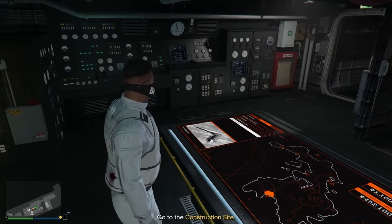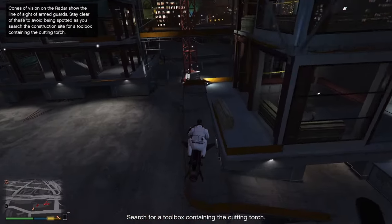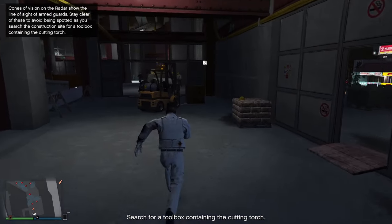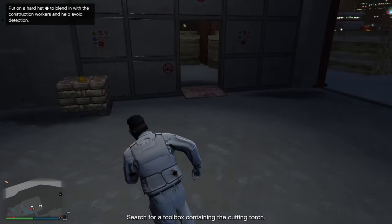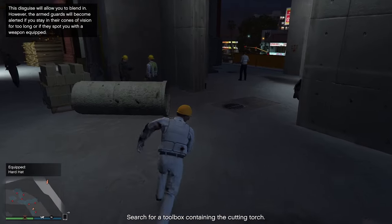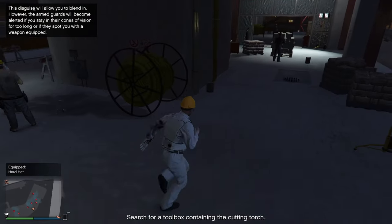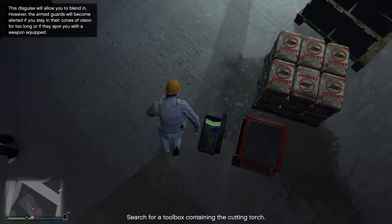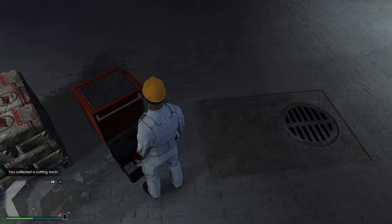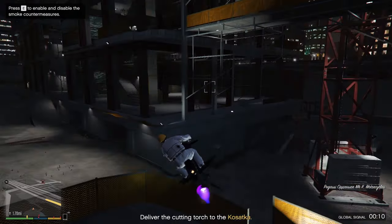Now the last equipment prep — the cutting torch. Get back on your Oppressor and fly to the construction site. Once you're here, don't kill anyone. Land out of sight of the enemies and go to the yellow helmet. For some reason you can't pick it up instantly, so you'll have to run in a circle before picking up the helmet. Doing this lets you blend in with the construction workers so you won't get detected. Now check all the boxes with green arrows until you find the blue cutting torch. Once you've found it, grab it, and while going back to your Oppressor Mark II, make sure not to run into any guards or they will be alerted. Fly back to your Kosatka — that's it for the cutting torch.